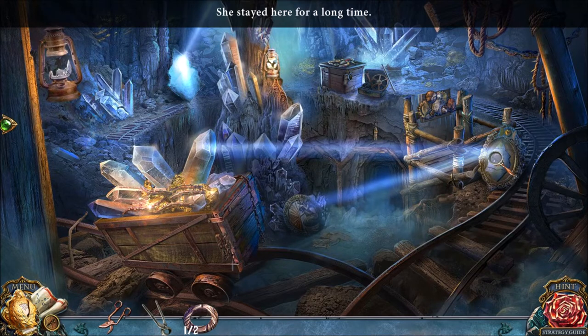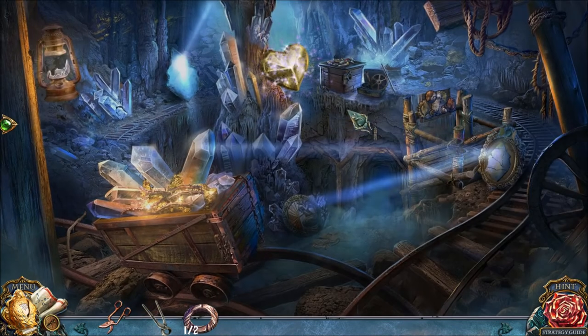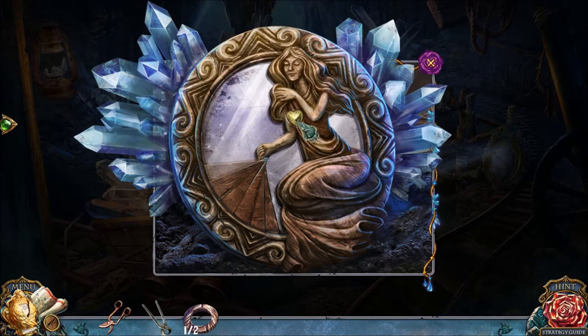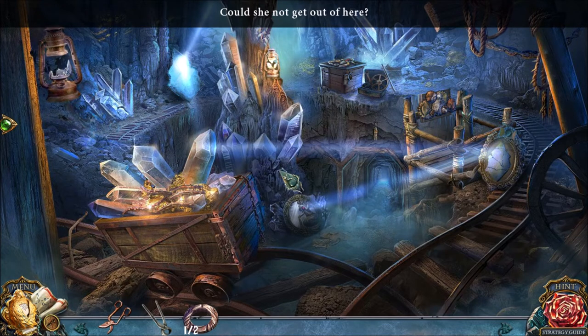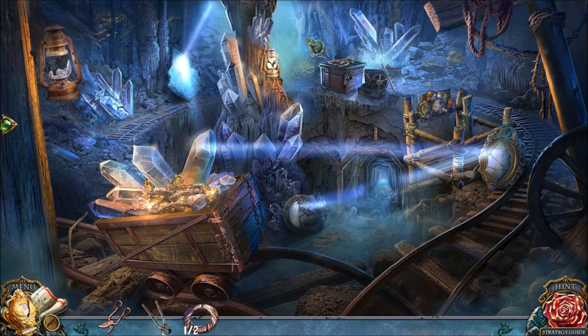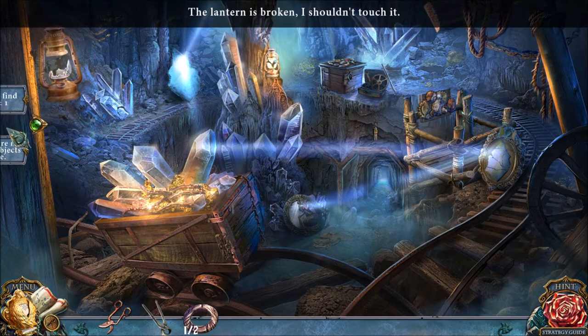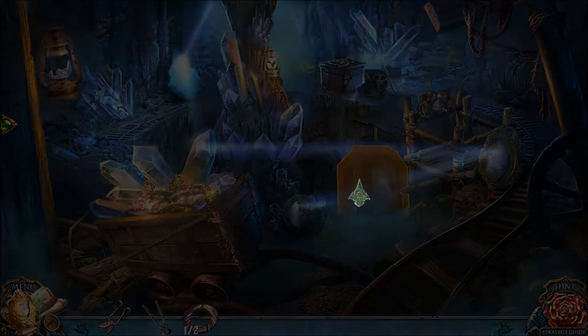We learn Cinderella was trapped down here in the mines for a long time. As we saw previously, Cinderella's evil stepmother locked her in the mines. It's starting to sound like she was locked inside forever. And the heart should open up the way. Cinderella died and became that evil ghost who's been haunting us this game. So was she trapped in there forever? Could she not escape in time? It's starting to look like there was no escape for poor Cinderella. Did I miss the mouse? I don't see the mouse off the top of my head.